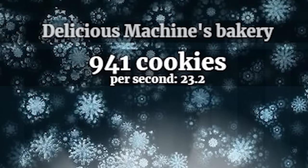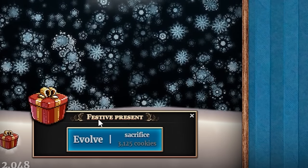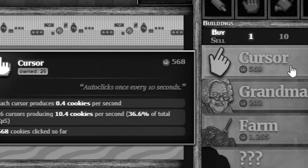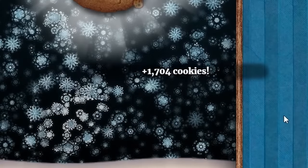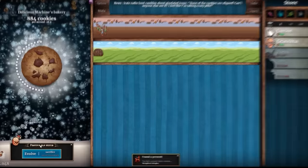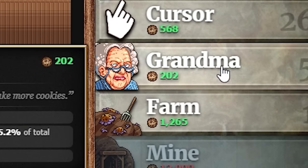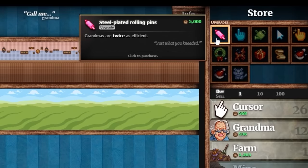I got a gingerbread reindeer — 1,700 cookies! I can now buy the festive present. Next we have an elf fetus — disgusting. A cookie on screen gave me 224 cookies. Let's buy some more grandmas — brings us up to 42 cookies per second. I now have 5,000 cookies and can buy the steel plated rolling pins — grandmas are much stronger, now making 66 cookies per second. Buying another farm — slowly but surely we're going to bake so many cookies.